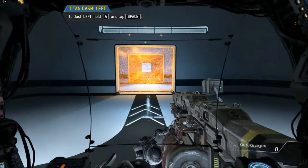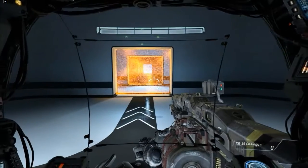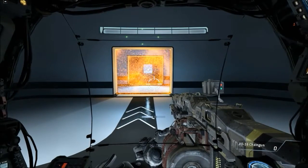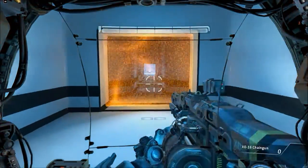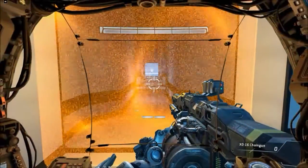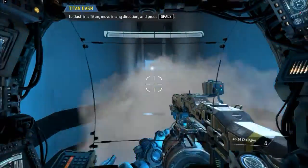Please dash to the left. Dash to your right. Good job. Please proceed to the exit. Titans frequently dash to avoid threats in combat. Move down the hallway while avoiding the rockets.